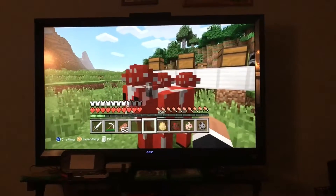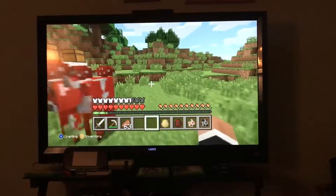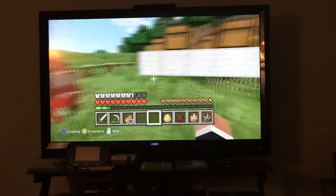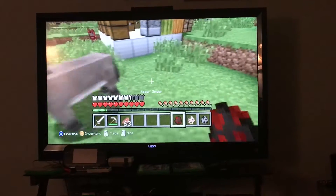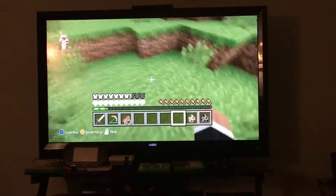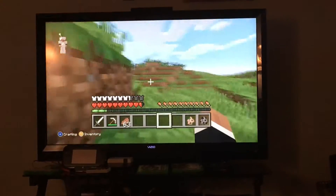There's a mooshroom — it's like a cow but it drops mushrooms from its back sometimes. Then there's a donkey. There's also a spider, which is actually one of the biggest mobs. And wow, that's actually rare — a skeleton riding a spider, also called a spider jockey.